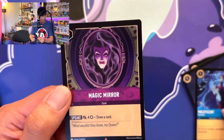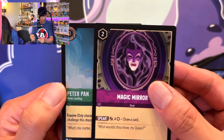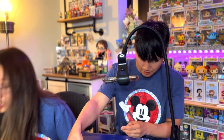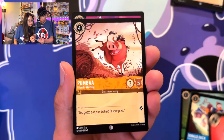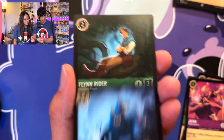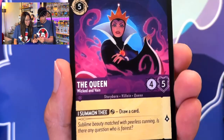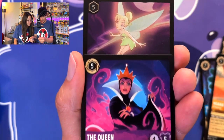Maleficent, Uninvited, Magic Mirror. Here we go — this is the reveal. Did we get anything? Peter Pan — you know, it's okay, sometimes you get him, sometimes you don't. On to the next — four left! Vicious Betrayal, Donald Duck — he's got a sarlacc! Pumba. The Queen — and then for the reveal it looks shiny, it's Tinker Bell!